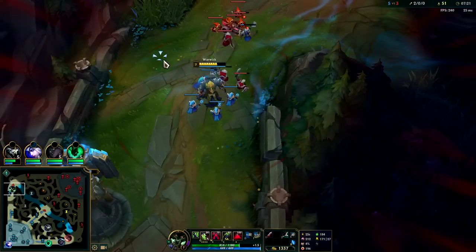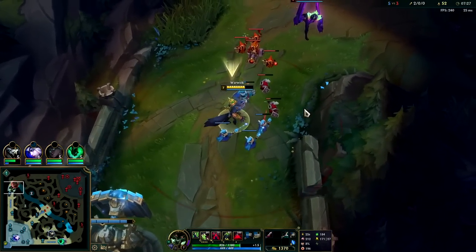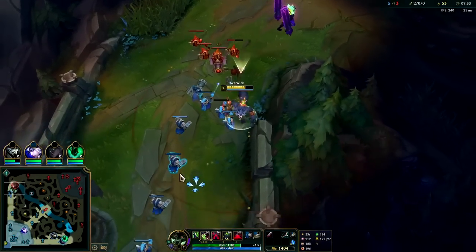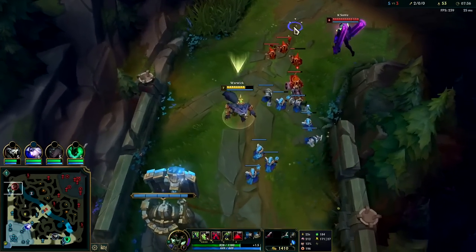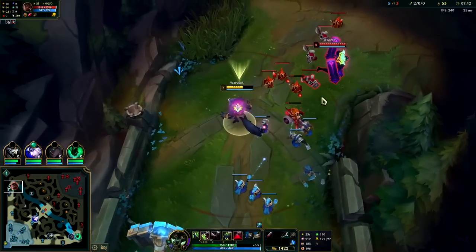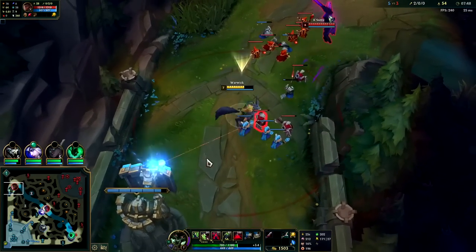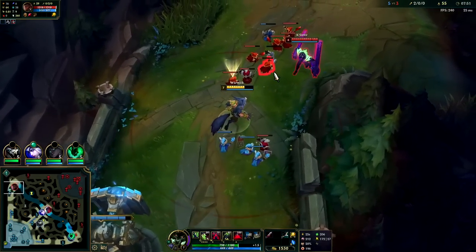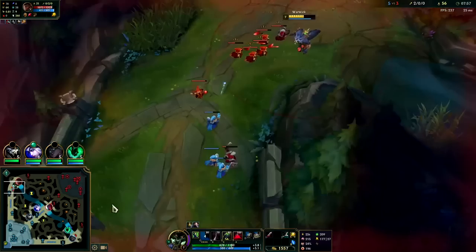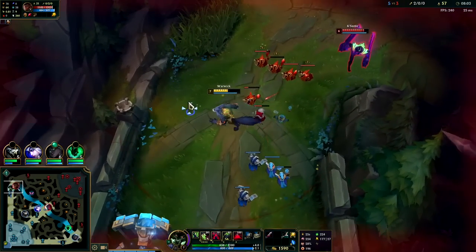He knows he can't fight us so he's standing back and trying not to die, which is the right move. He needs his jungler to come up and help him break this, otherwise he's going to slowly get bled dry. My cannon dies first — perfect. The freeze should hold. I'm gonna hold E against especially lower-damage champions, but in general you want to save your E until you're around half health typically.